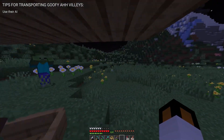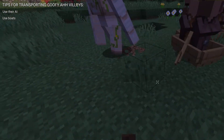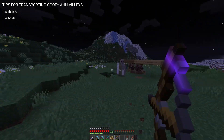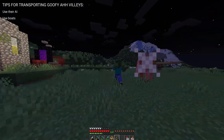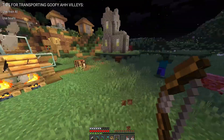Tip number two is to use boats. They're much less tedious than rails and they save inventory space. You'll be able to use pistons, slime blocks, fishing rods, or sprint hits to help move the boats. Rails are definitely the better option for a dedicated breeding setup, but in the early game boats are really going to be your friend.